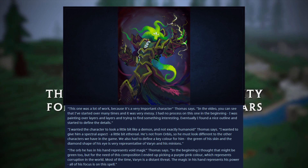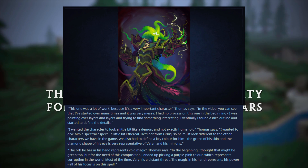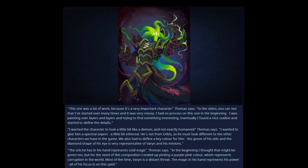Thomas continues: in the beginning, I thought that orb might be green too, but for the need of this composition, I ended up picking a purple-pink color, which represents corruption in the world. Most of the time, Viren is a distant threat. The magic in his hand represents his power — all of his focus is on this spell.